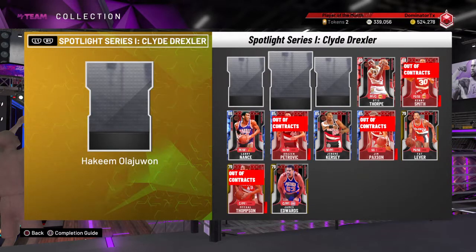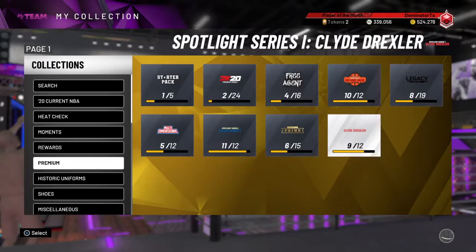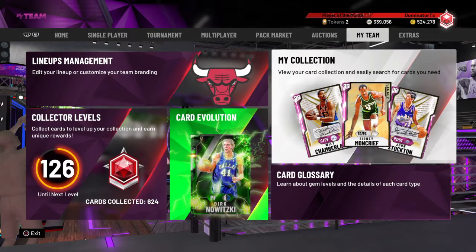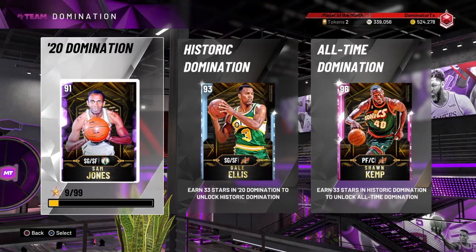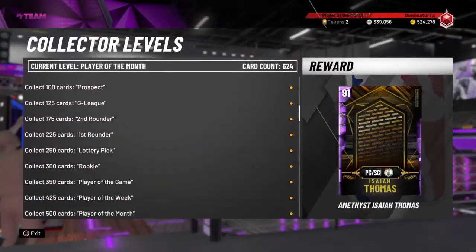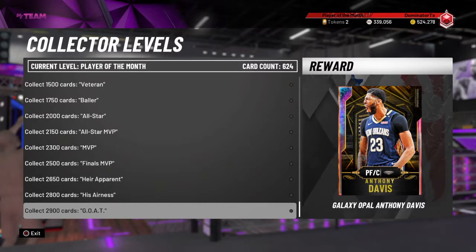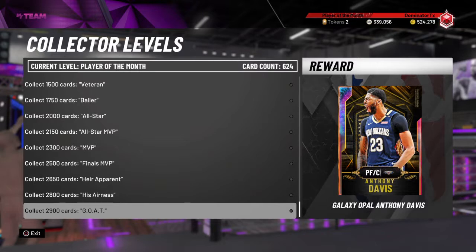Maybe I'll come back when those cards are worth what they should be as an amethyst and diamond — somewhere in the neighborhood of 20 to 40k, maybe two months from now — and then try to get Steve Francis. But at the end of the day, I have one main goal: I want to beat all 99 teams, which I did last year, and I'm going to do it again this year. My other goal is to get the goat Anthony Davis Galaxy Opal for 2K20. Last year it was 2,500 cards for Giannis, and with the evolution cards this year I think we can get to 2,900 cards.